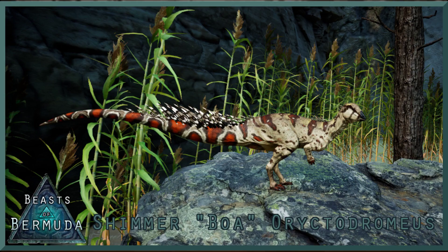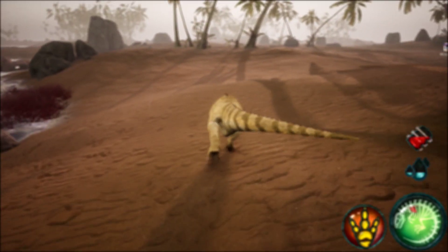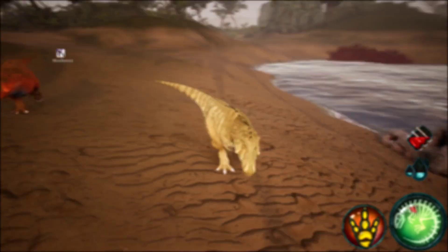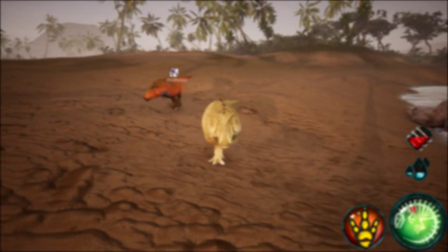First up, we have the Shimura Richto. I thought we'd start off small, and this is arguably one of the smaller things we get. The skin does actually glow. More info about how to get the skin will be located in the description.